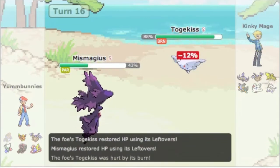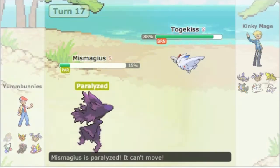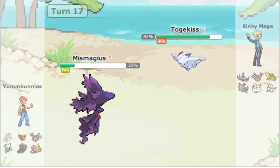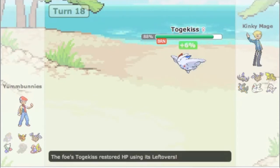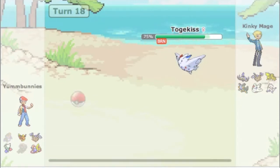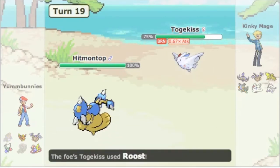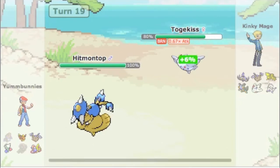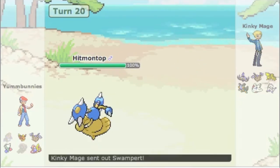I go back into Mismagius. My new plan is to sack this thing off and get a free switch into Hitmontop to try to hit Togekiss with the Stone Edge. Down goes Mismagius - I bring in Hitmontop but he switches out to Swampert. He Roosts while I Stone Edge, which does nothing because it takes away his Flying type.